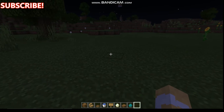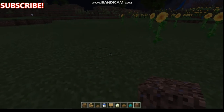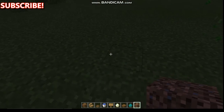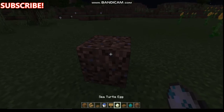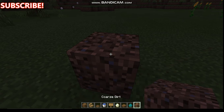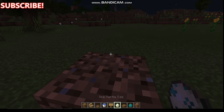I forgot one item — you need something that can stop the egg from growing, like any dirt. It can be anything, but I choose coarse dirt. All right, so you place it and the first thing you have to do is place the egg right there.